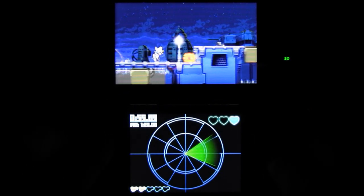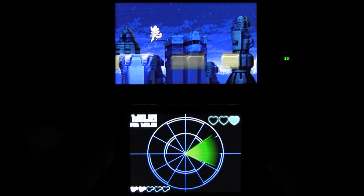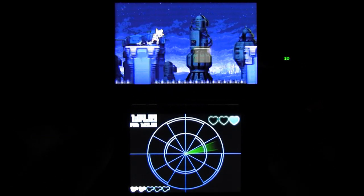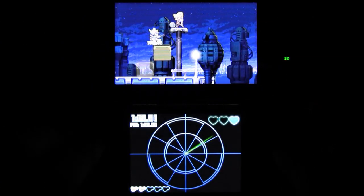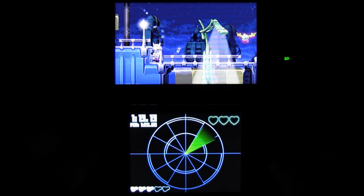The first trick to Mighty Switch Force is coming to the realization that, no, this isn't actually the prologue stage of Mega Man X. You guide the ridiculously named Patricia Wagon through sixteen free-roaming stages, armed only with a pistol and a helmet that can toggle the existence of blocks scattered throughout the levels — hence the SWITCH in the name.